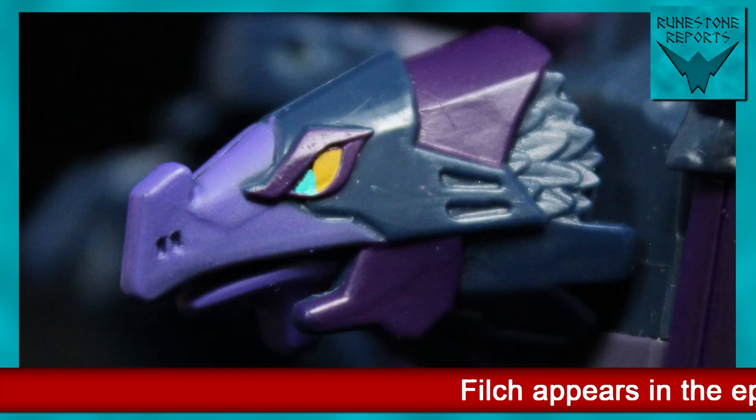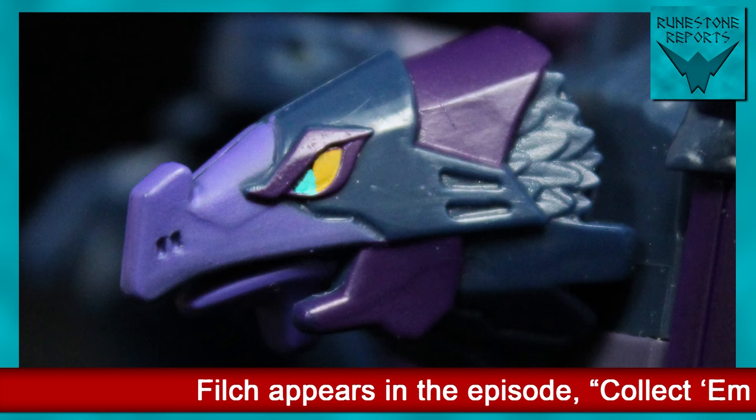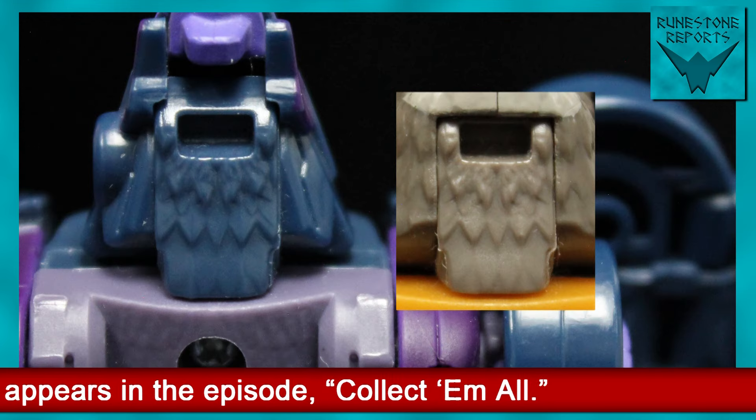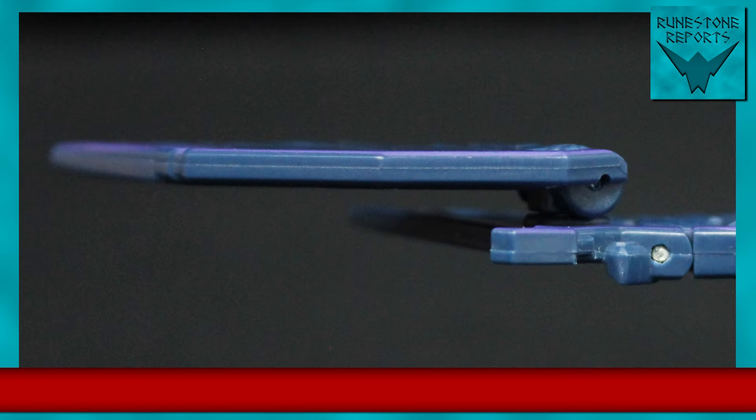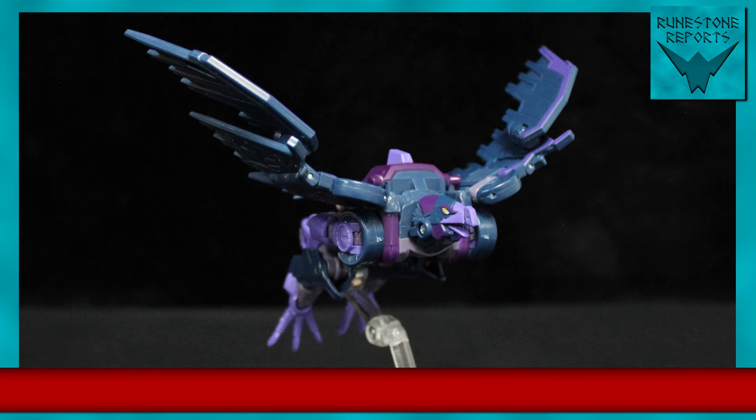This includes the new show-accurate head sculpt with that small nub on her beak — and even then, that's Airazor's throat. The wings don't flow smoothly, nor do they feel natural, since the outer wings are separate pieces positioned higher than the rest. Still, the articulation in them is as effective as ever.